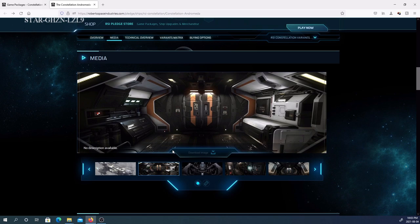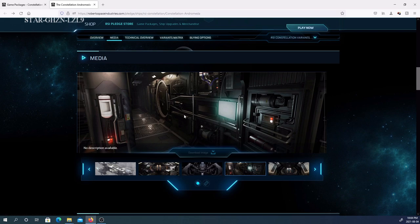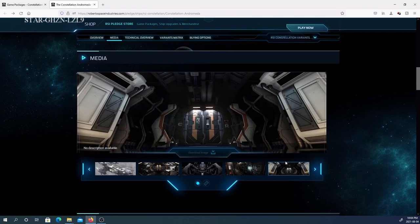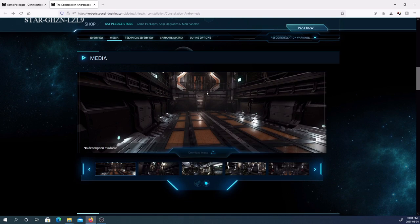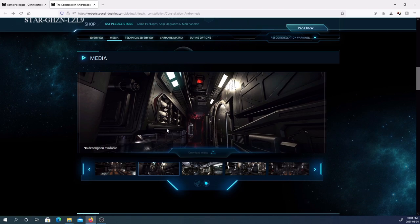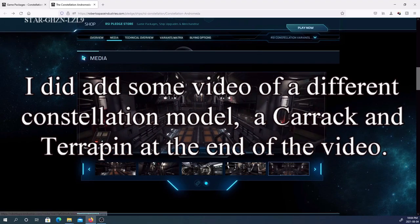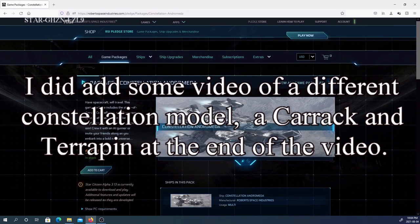Looking at some interior shots — you can see the pilot seat, there's a missile rack somewhere in this ship, and you can see a fairly large cargo area. The cargo area can also hold ground vehicles or smaller ships. There are missile racks you can see. You can look through the ship pages and check out the stats and how the ships look. That is the Constellation Andromeda for $275 — I don't have any video of it.